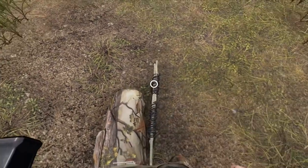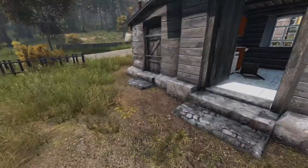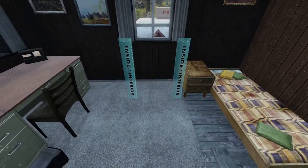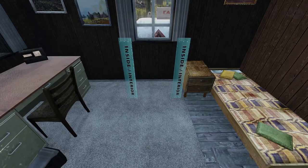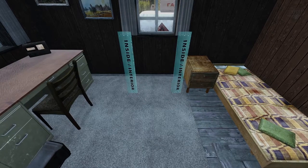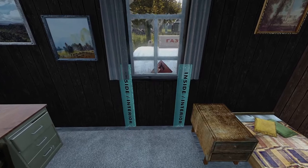Now that the kit is done crafting, we can take it into our hands and place it. If we wish to make a medium window barricade kit, all we have to do is scroll to change kit and click. As you can see here, we have the inside and outside of the area being shown so you can know where to place it. Let's go ahead and place this.